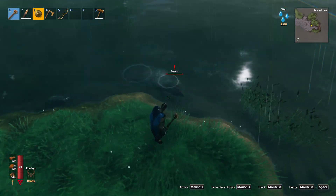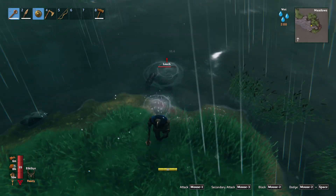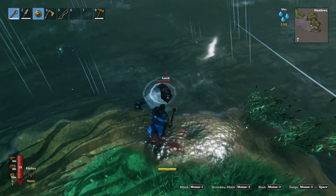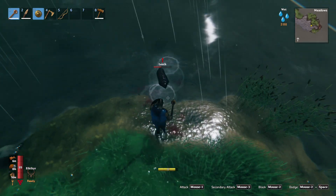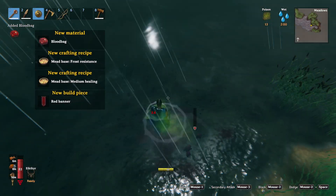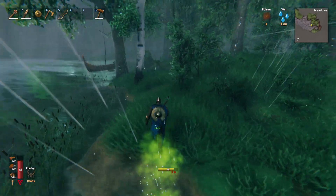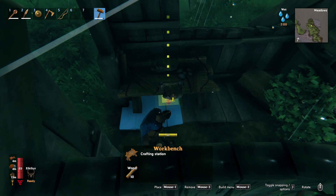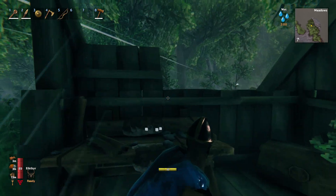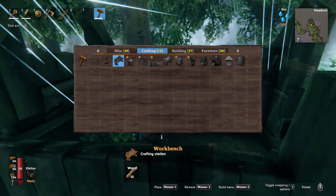We have a leech right here. Hopefully this thing doesn't kill us, but let's see if we can kill it and get whatever it's going to drop since it followed us out of the swamp. If I could hit it without getting hit, that would be fantastic. We got hit, okay whatever, that's fine. We've got a blood bag, a red banner, and two new potions I think. We got a little building here we can plop our portal in.